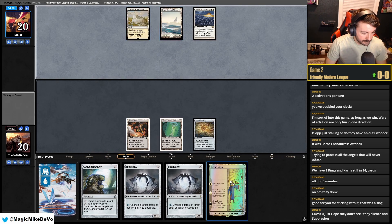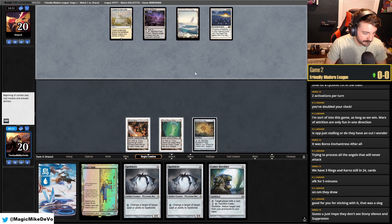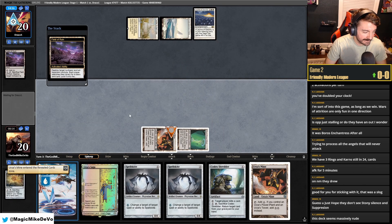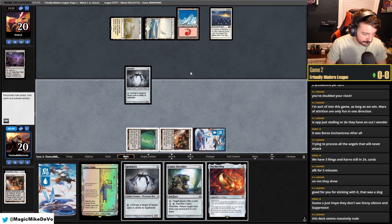Turn three Tron, but nothing to do with it, and they already have Field of Ruin. I'm just not going to crack Map. They targeted the Mine, so I guess we get another Mine here. We have the Island in hand. Draw the One Ring. Play Spellskite and pass.